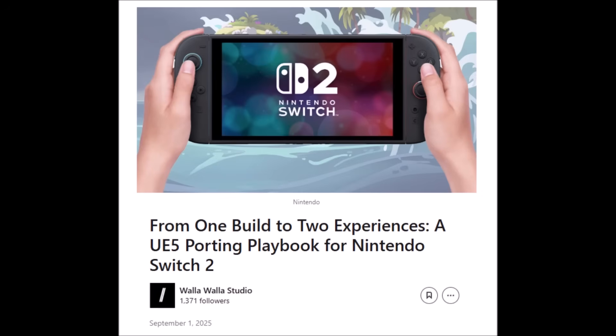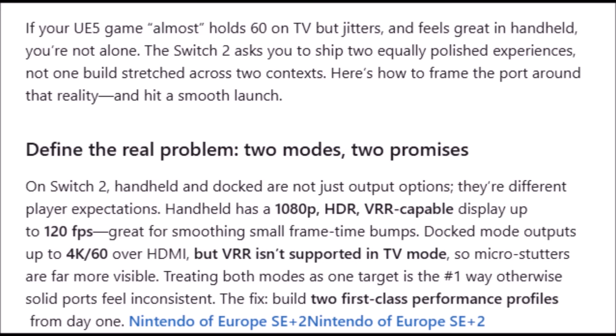This is from Walla Walla Studio. It says: 'If your Unreal Engine 5 game almost holds 60 on TV but jitters, and feels great in handheld, you're not alone. The Switch 2 asks you to ship two equally polished experiences, not one build stretched across two contexts. Here's how to frame the port around that reality and hit a smooth launch.'